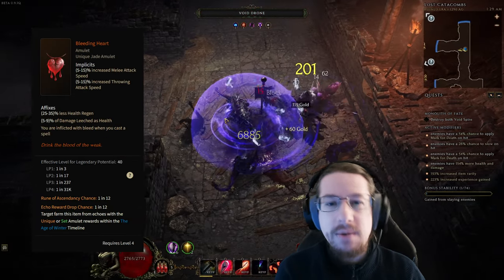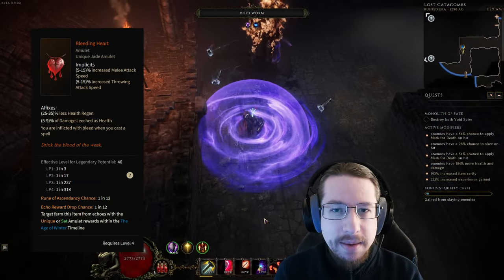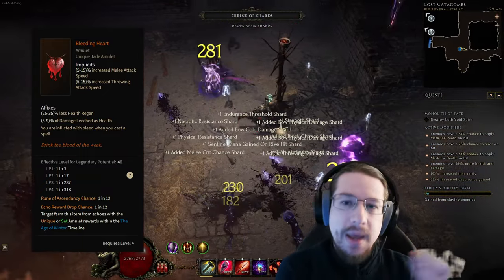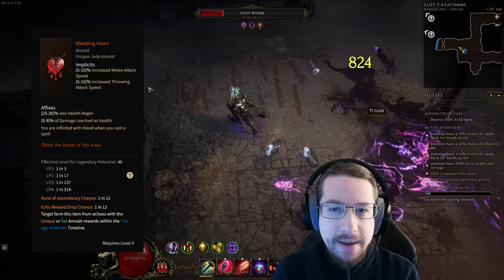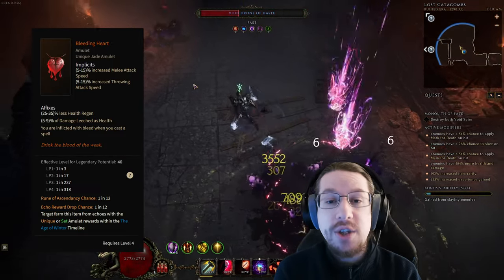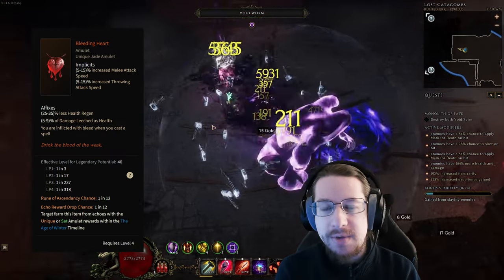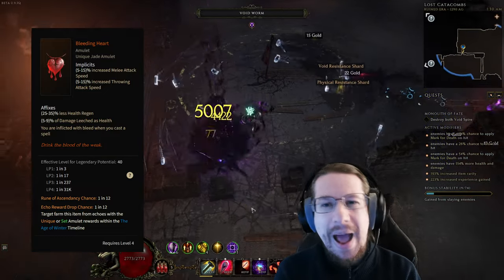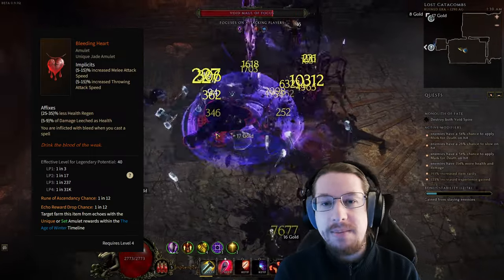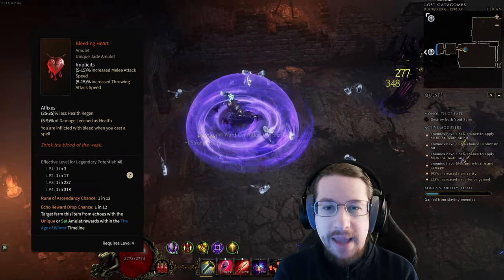For one that you get fairly frequently early on but can dig into the endgame, consider the Bleeding Heart Amulet. It's a source of generic leech, and at LPL 40 — Legendary Potential Level 40 — it's going to drop with Legendary Potential pretty frequently. The nice thing about this amulet is its generic leech, so you can use it with damage over time builds. I've used it on quite a wide range of characters. Since it's so easy to get, you'll often find that you can force either good prefixes or good suffixes, because 2LP drops like candy.